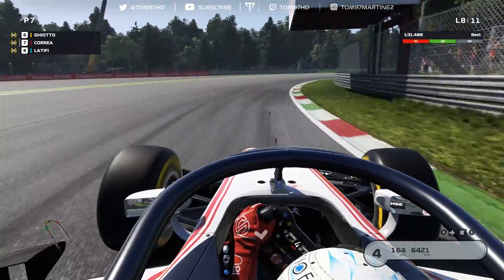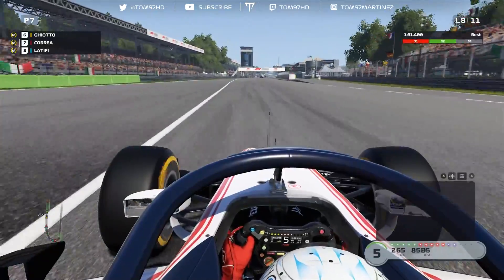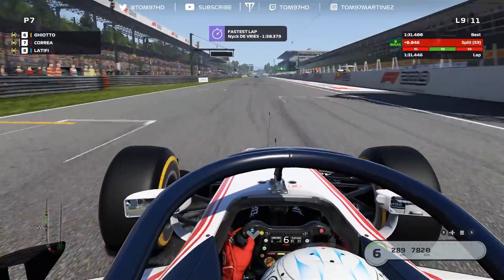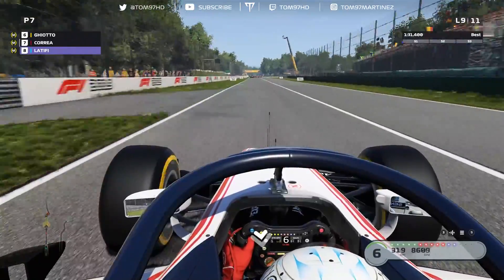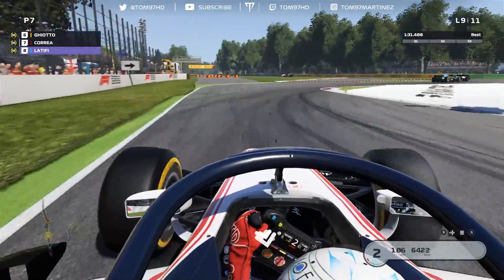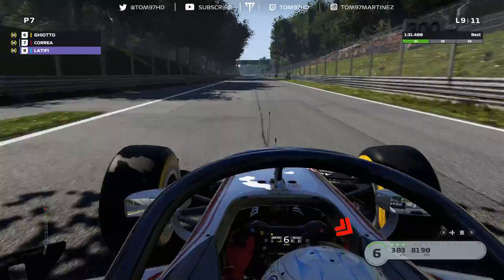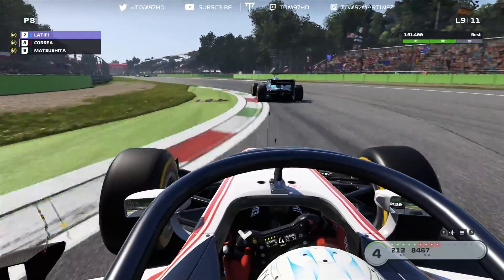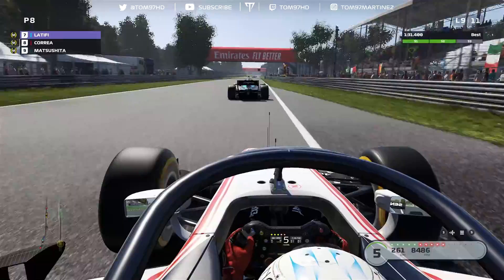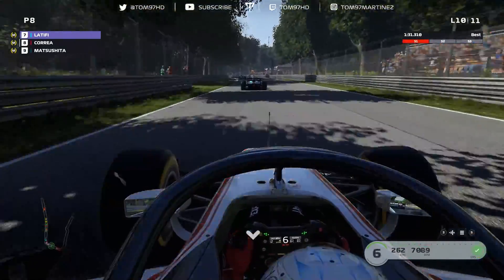Latifi is hunting me down and I think we're going to have to hold P7. I check for wing damage — no, I just don't have the pace without DRS. Latifi sets a new fastest lap and just closes me right down. I defend the inside, showing Latifi the long way around, but he's got the momentum with DRS and I have to accept defeat. Better to stick with him and let him drag me along, since the cars in front are bunching up again.